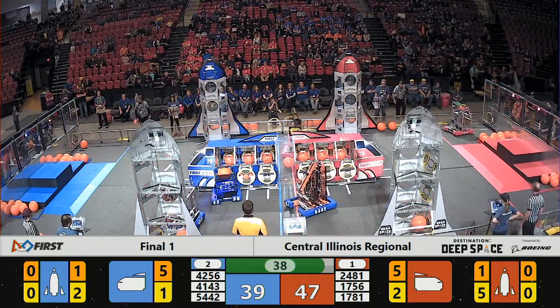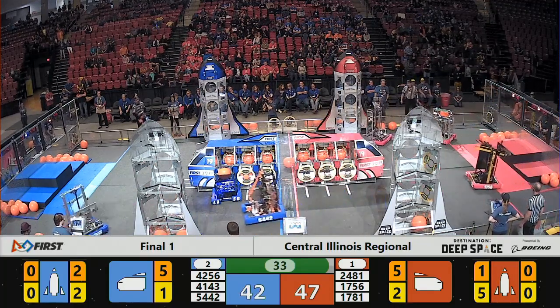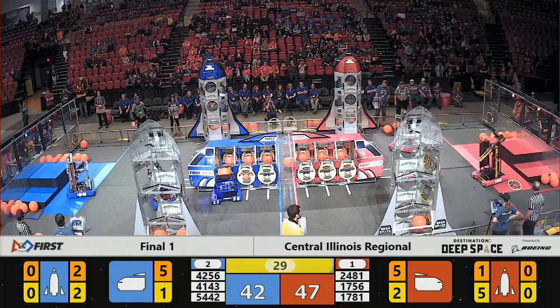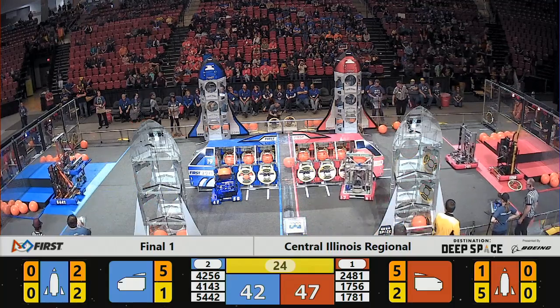Over on the Blue side, they've got a couple of hatch panels and one cargo ball, now a second one, over on the Blue rocket ship. We're down under 30 seconds now — 27 to go. Five-point lead for the Red Alliance.